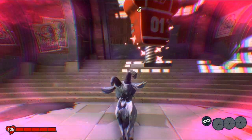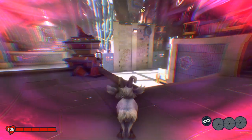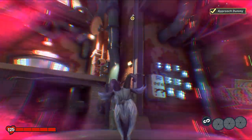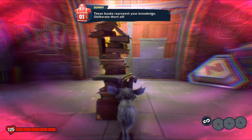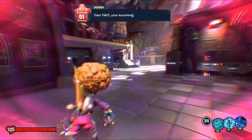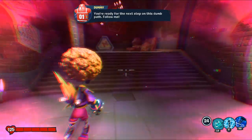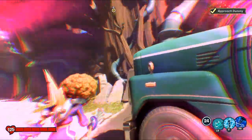We have to follow this guide character as a goat. The dummy is on top — approach the dummy, yes we're here. What do I do? I have to smash it — okay, that's how we do it. It becomes back to Electric Slide and the door is open. Now we just keep on following.